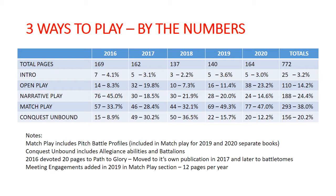Conquest Unbound typically housed our allegiance abilities and extra battalions. In the more recent iterations, as allegiance abilities have been phased out of the book entirely, that's been replaced mostly by tournament pack and event pack examples. We had in 2017 and 2018 a massive amount of the book — 30% and 36% respectively — devoted to Conquest Unbound, and that was really including all of those allegiance abilities and battalion extras. One of the big elements that inflates the numbers for match play is that that's where all the points are. In the most recent two General's Handbooks, 35 pages were points, constituting about half of the match play section — roughly a quarter of the entire book.